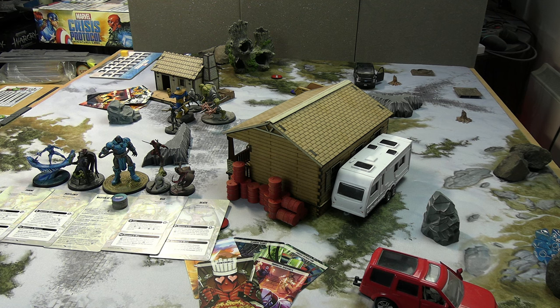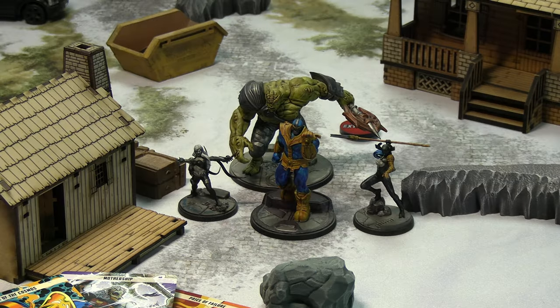Apocalypse is very powerful and depending on the horseman setup you're managing to fit in, he can be very hard to take out. If you focus him down it feels like you get him off the table and they'll crumble — but the same can be said for the Black Order if you manage to take down Thanos. We'll see how that goes today.